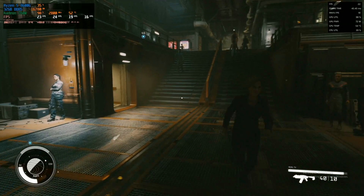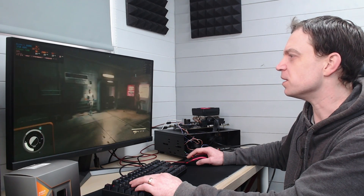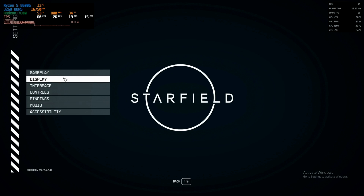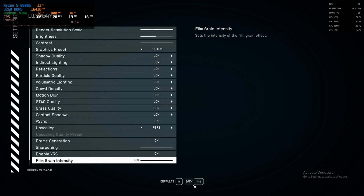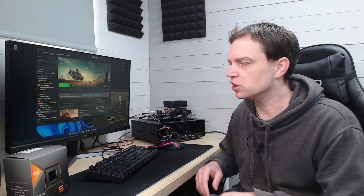We want to do something about this, so jumping back into the settings we're going to enable FSR3 with frame generation and hope it doesn't crash. We go in and turn FSR3 on with frame generation, head back — and the game has actually crashed, going straight back to Windows. We can't do a lot about it, but we'll start the game up again and give it another go.